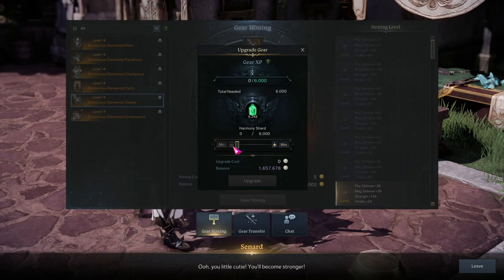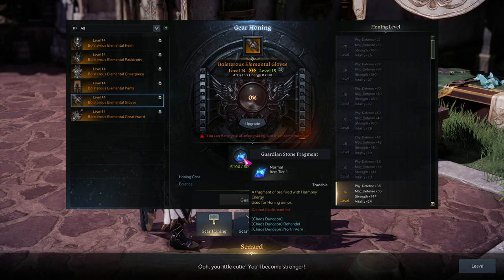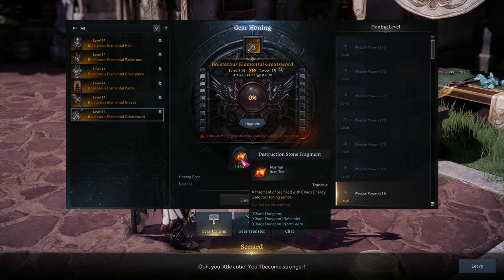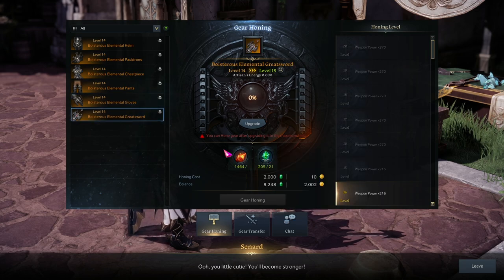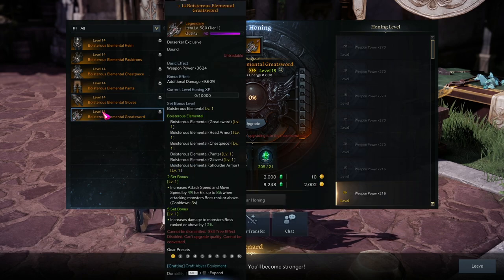So that's how upgrading the gear goes. First it's going to use your harmony shards — the bottleneck. It's also going to use, when it's gear, the guardian stone fragments and the harmony leap stones. When it's a weapon, it's going to use destruction stone fragments and a harmony leap stone. The only thing that changes between gear and weapon is the color — red on the weapon, blue on the armor. When I try to go for plus 15, I'm going to make sure I use all of the luck mats to improve my odds until they're somewhere decent.